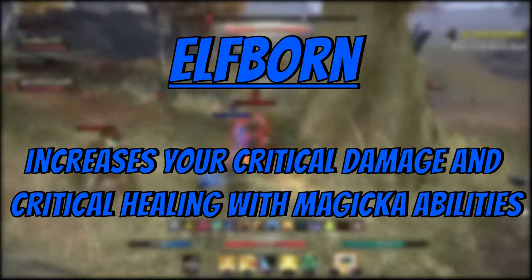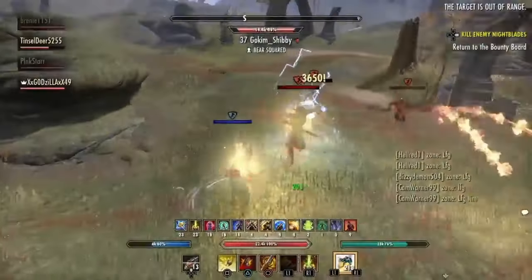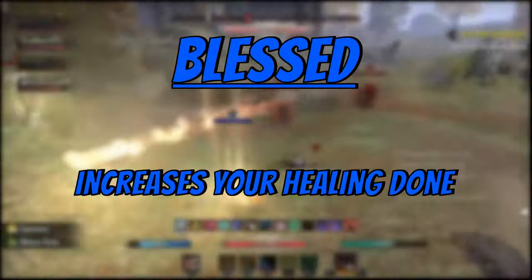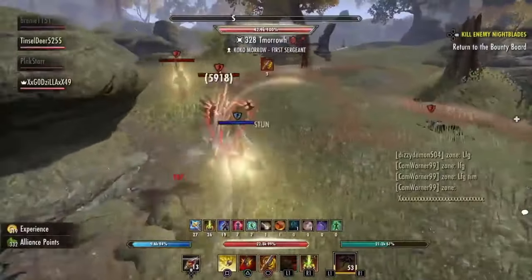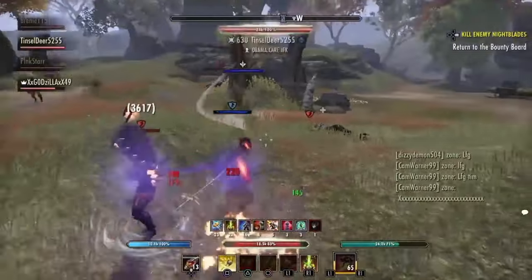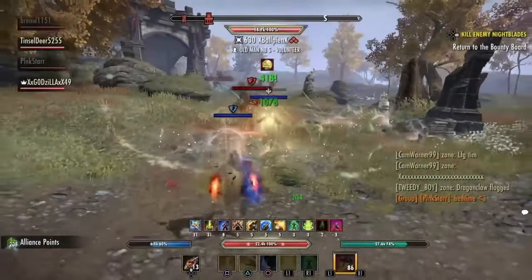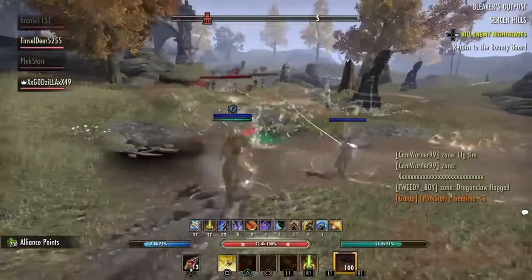Next, we have elf born. Elf born increases your critical damage and critical healing with magic abilities, similar to precise strikes — it increases the critical damage and healing of your magic skills. This is the third most important CP for magic builds. Finally, we have blessed. Blessed increases your healing done. This does affect your tooltips and affects the healing you do to others and to yourself because it buffs your total healing. Ideally, 27 points is minimum for me to beef up my healing — this goes for both magic and stamina builds.